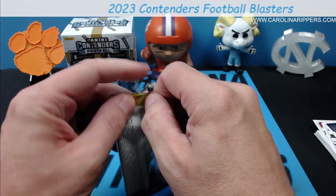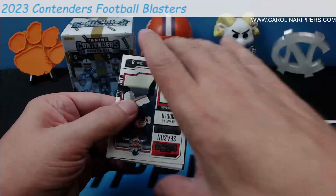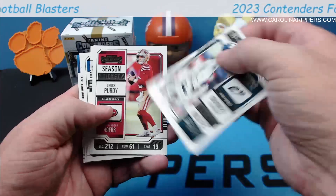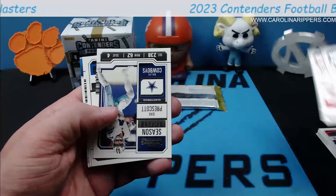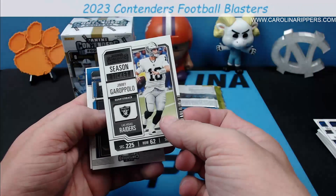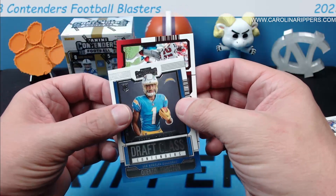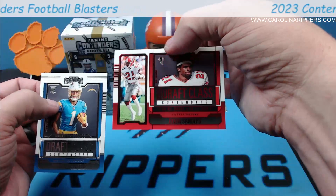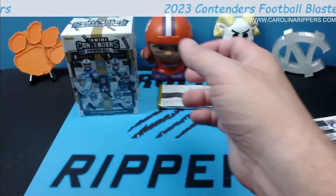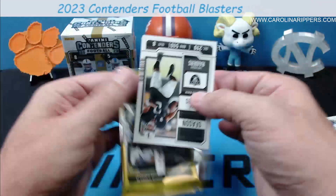Draft class — David Carr, old school draft class. Interesting. I think they pulled this up from Contenders Draft Picks, which they stopped doing a few years ago, and kind of pulled it into here. Not a bad insert set, but Desmond Ritter — when that's all you're getting it's a little depressing. Shaq Leonard, Brock Purdy, Dak Prescott, Von Miller, Jimmy G. Quentin Johnston draft class and then a Deion Sanders red draft class — a color match with the Falcons. Pretty neat card.